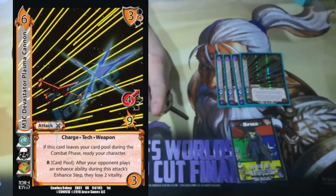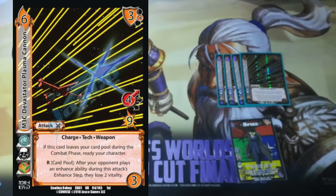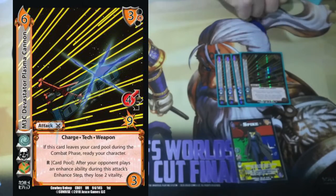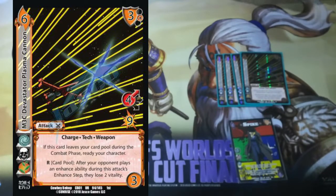And here's the really crazy part — this is a response card pool: after your opponent plays an enhanced ability during this attack's enhanced step, they lose 2 vitality. So if they try to make the speed a little lower or they can't quite block it and try to make the damage lower, they're just going to keep burning for 2 vitality every time they attempt to do something. This card is absolutely nutty inside of Spike and inside of a ton of other characters — you should definitely pick up a play set of these.